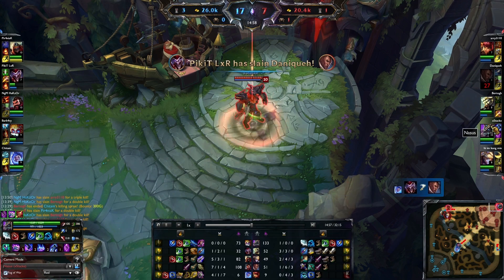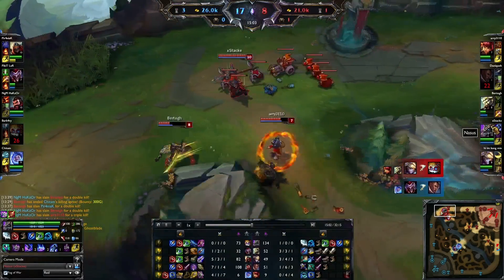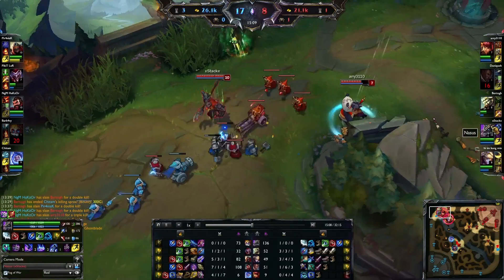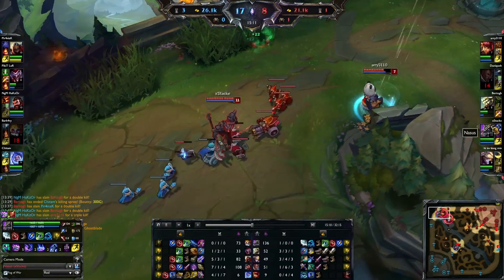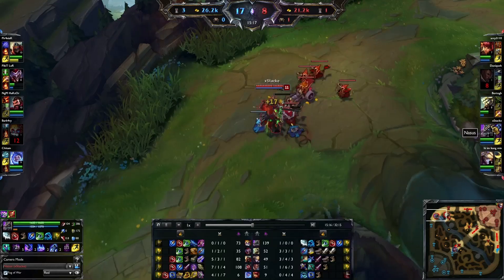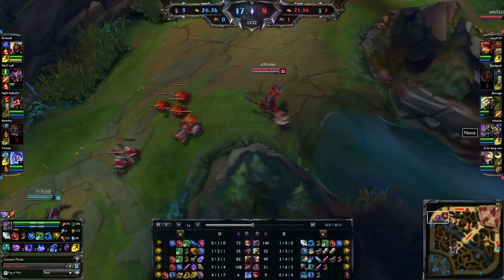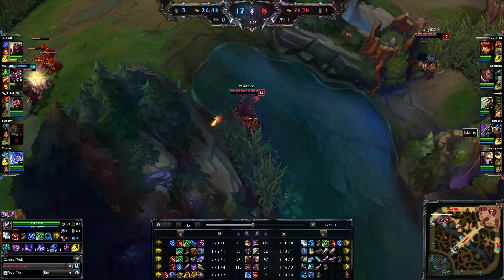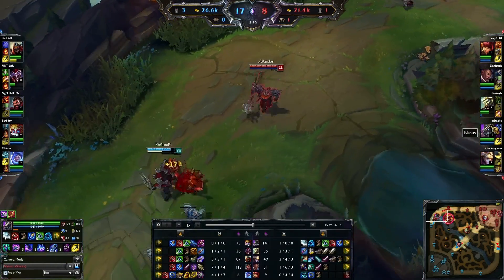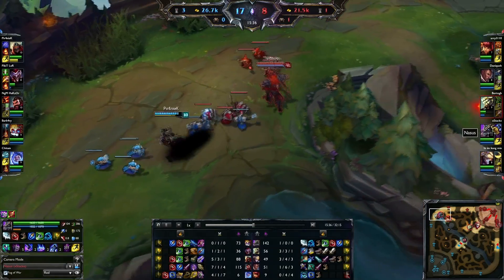I'm going to teleport to top lane just so the tower doesn't get dropped. They actually had a good fight there — they got Heimer out of it. The quints are AD, I think — or move speed, I don't know, it will be on the screen. The other blues — there are 5 CDR blues, I think it's 5% or 6%. The rest is magic resist, just so I get a little magic resist in the beginning, because it's always nice to have.